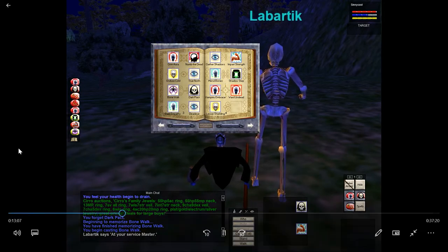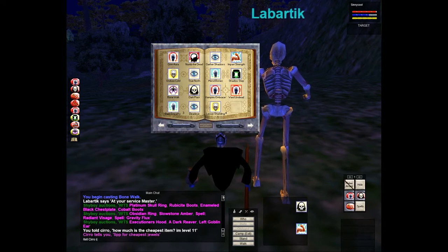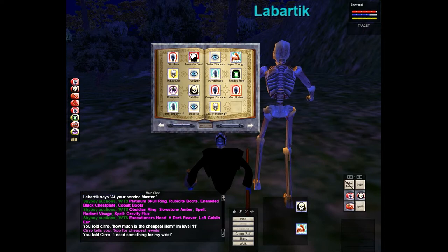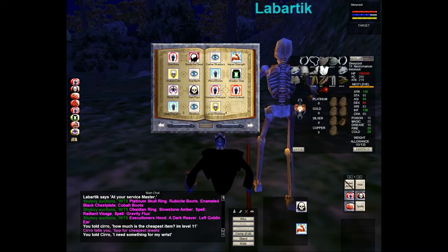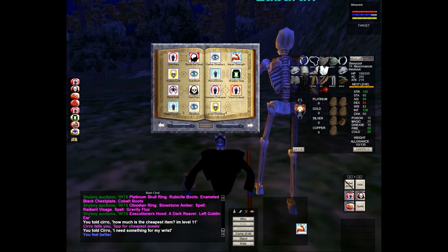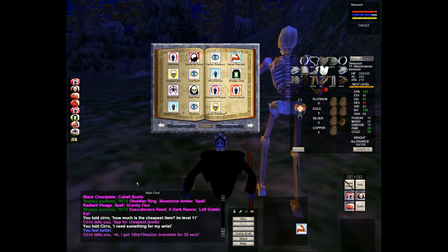Eventually he tells me five plat for cheapest jewels, which I don't even know what that means. I end up telling him I need a wrist - I have nothing on one of my wrists. He tells me it's 25 plat for the wrist item. To be honest I think he was trying to overcharge me just a little bit, but he redeems himself - he ends up giving me two of them for 25 plat, one for each wrist.